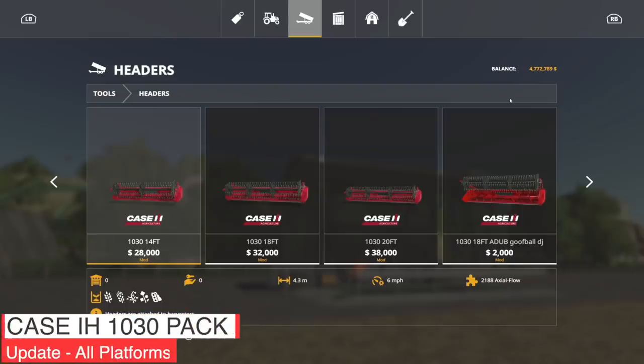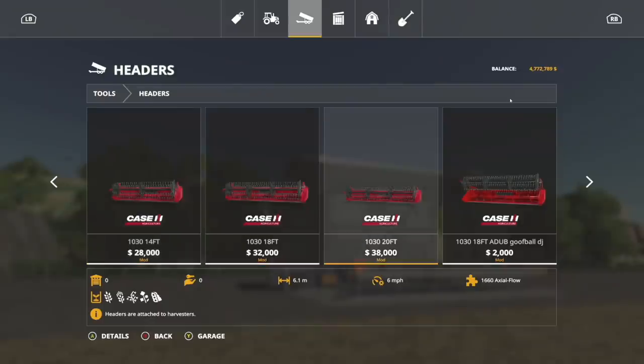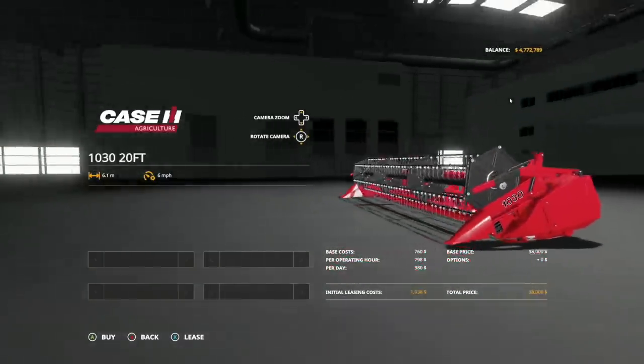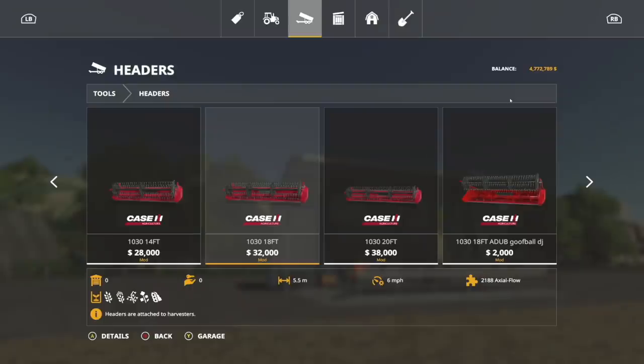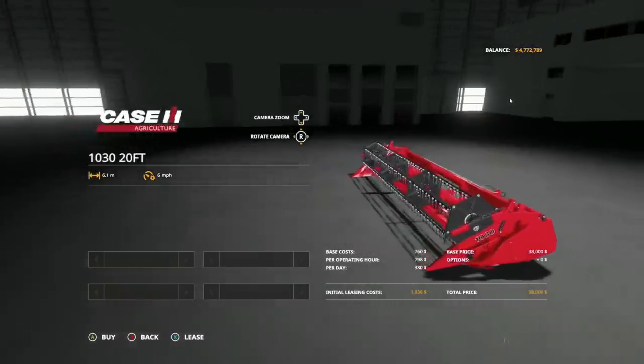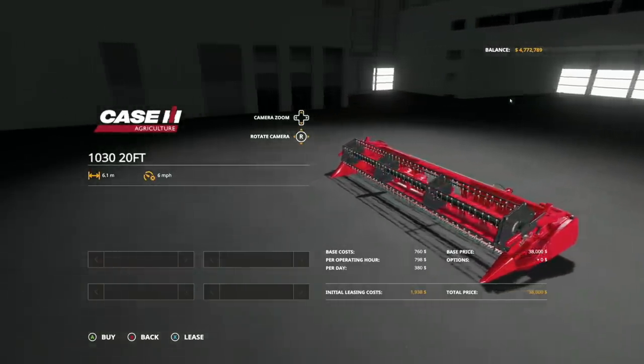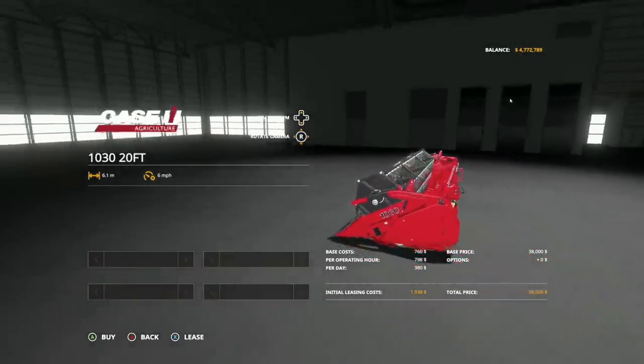Your last mod update for all platforms is the Case IH 1030 Pack — update 1.1. We talked about this in Farm Sim News earlier thinking it was about the combine, but it's about the header. Changelog: changed the log, added smoke, changed the price, added foliage bending, and added a new icon in store. We also got new larger versions — the 1030 20-foot, which is 6.1 meters — a very sizable header for your Case IH 1660 combine.